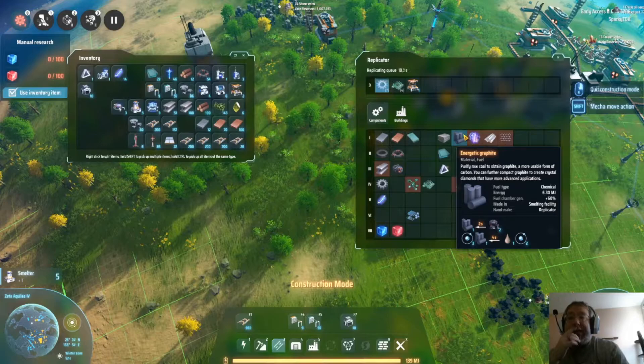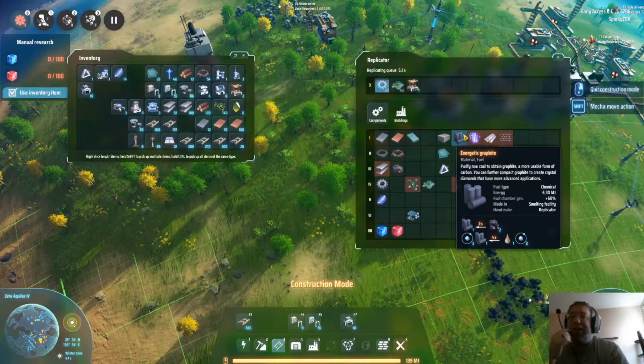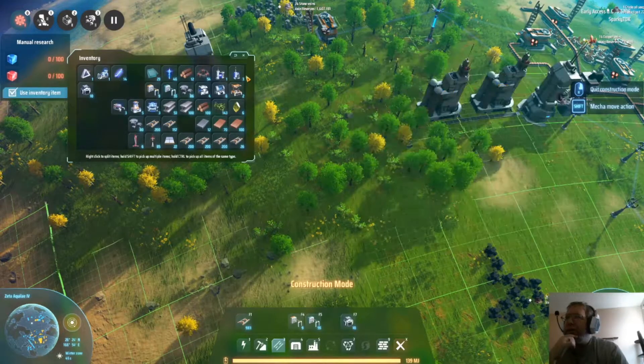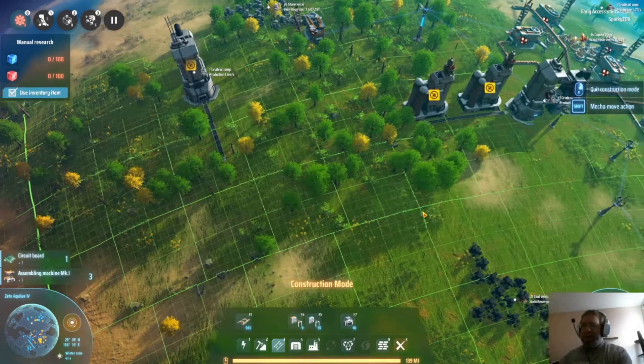Graphene - oh, smelting! So this is smelting. Well, that's a lot easier to make. Alright, we're good there. Maybe it's better on this side then.